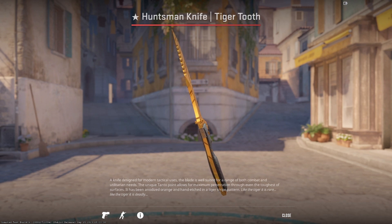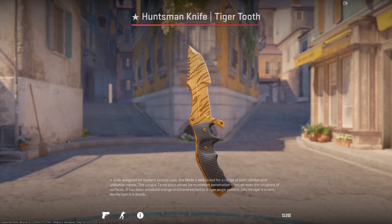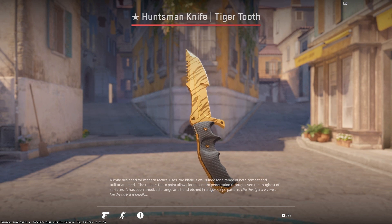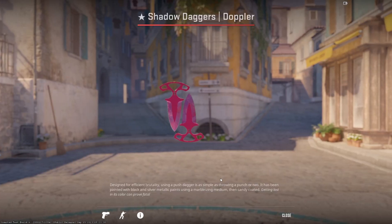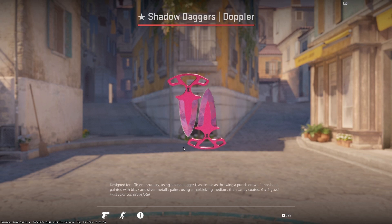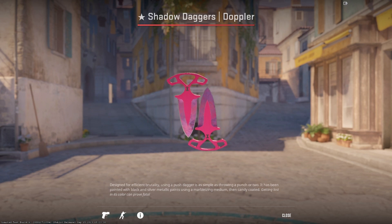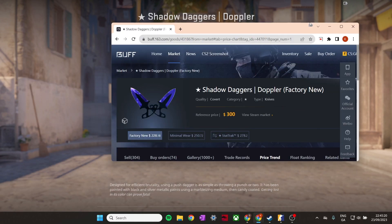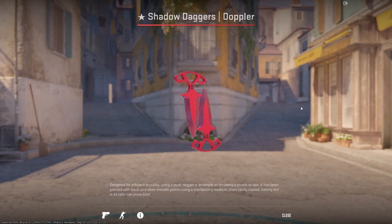Another knife I think is undervalued and has been buffed quite a bit is the Phase 2 Doppler Shadow Daggers. Look at the handle — they're completely red, pinkish-red, and the blades look super nice. It's an amazing knife. If we bring it up on Buff, it's gone up in value since Valve changed it, but it's still quite low at around 330. For a knife that looks this good in game, I think it's definitely worth it.